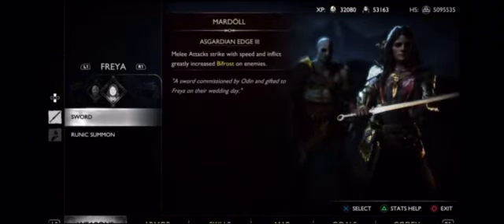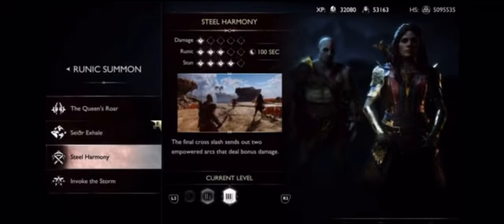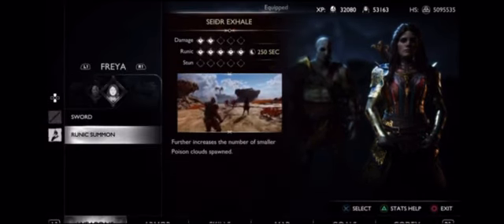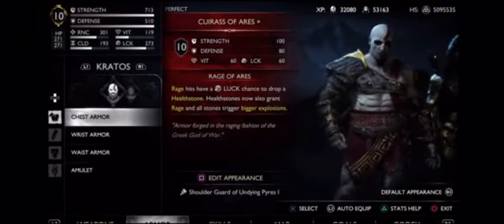Freya doesn't really matter, but I used the Bifrost Sword and her Exhale. You could use Steel Harmony to do some extra damage, or this, or even that. Onto the armor: we have the Cuirass of Aries.